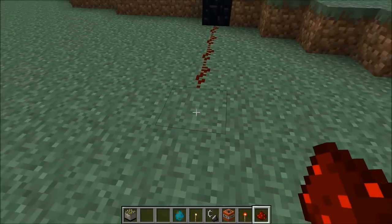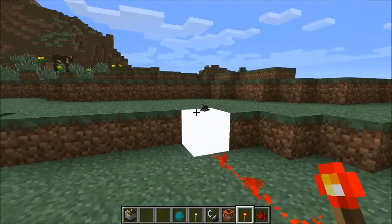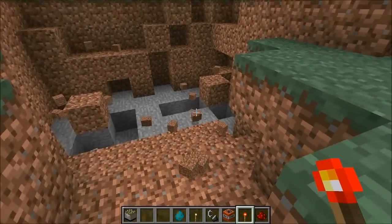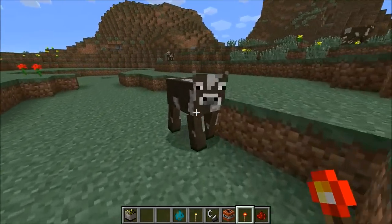The cool thing is you don't use flint and steel — you can get very far away, just use some redstone and power it, and it's ready to explode. It should only go in that direction so you should be pretty safe on this side. Kind of cool — I like how you can decide where you want it to explode and it won't go up right in your face.